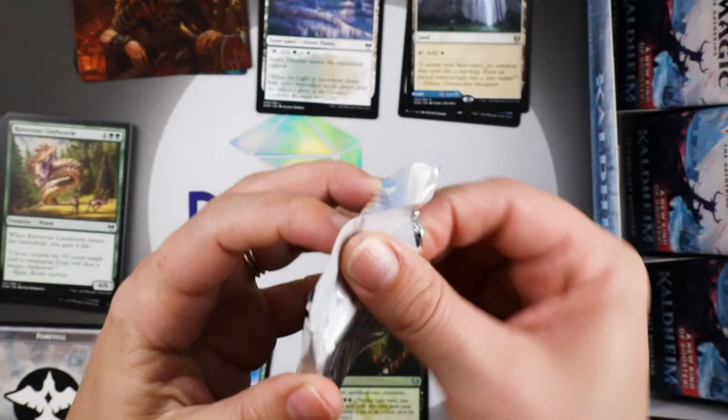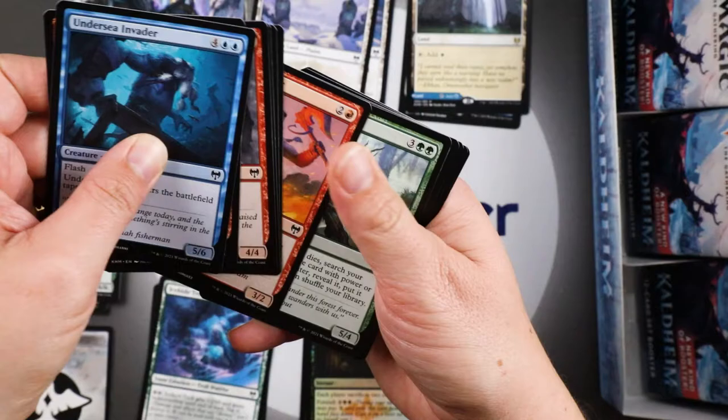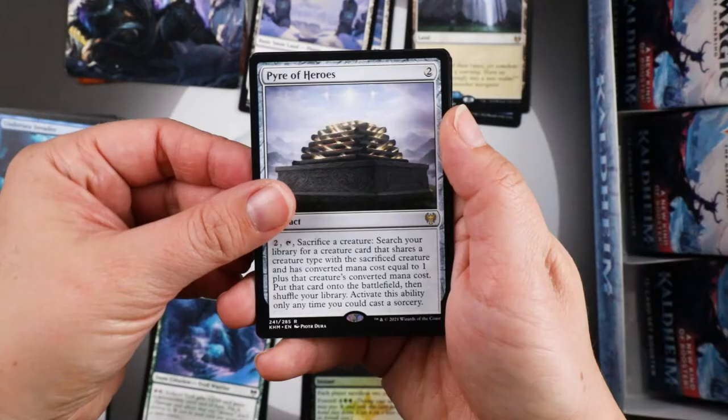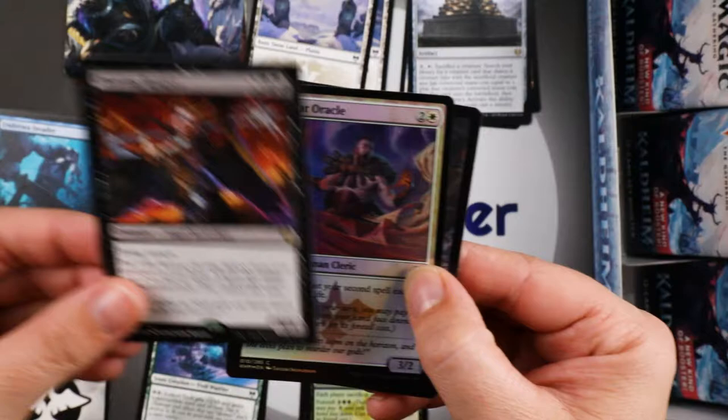Snow-covered plains through to a Pyre of Heroes — you'll get lit up, this pyre's on fire! Cleaving Reaper, and our creature is a rare. Nice — Doomskar Oracle in foil.